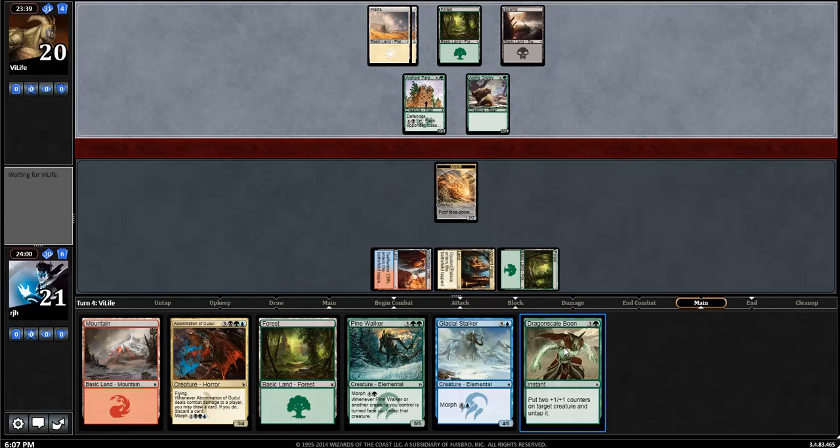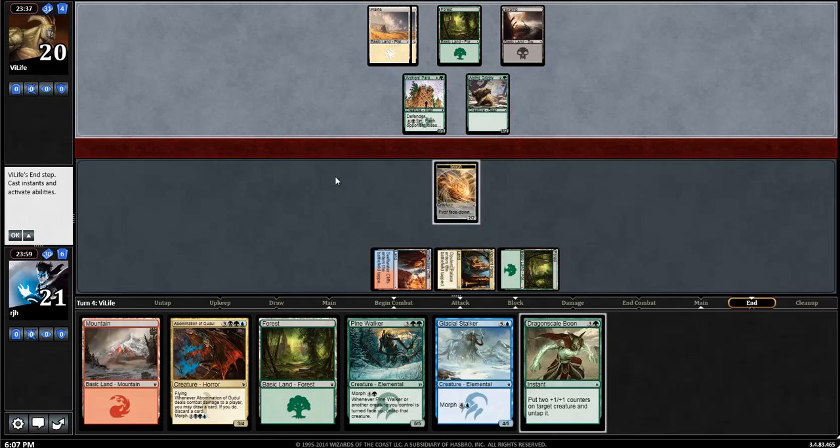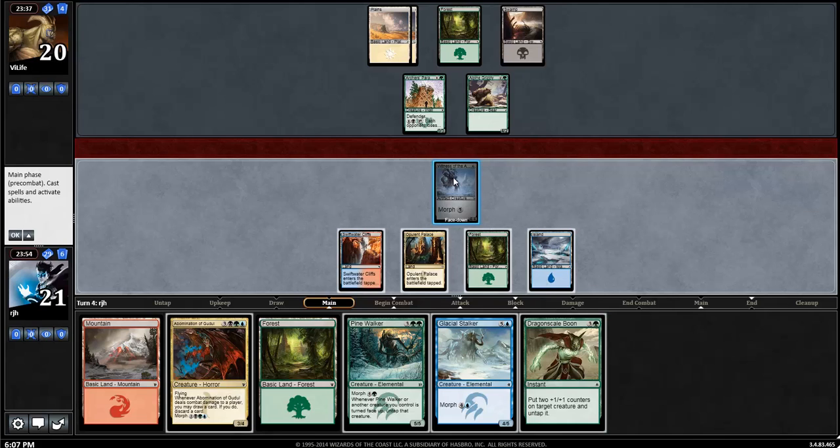Combat tricks, like my opponent's own Dragonscale Boon, could be at hand, but my opponent does not have it. I certainly would not mind having Dragonscale Boon available. My opponent could have a Dragonscale Boon or a Feat of Resistance, which would 2-for-1 me, so it would just become a 4-4. So I can't really attack, plus the Archer's Parapet could just block all day. I guess we're just going to progress the board out.